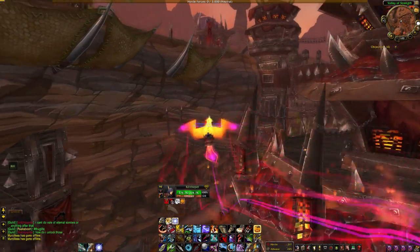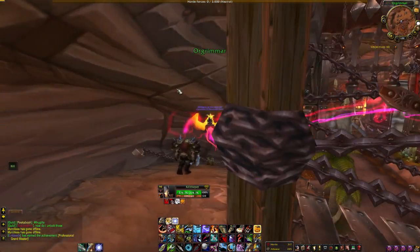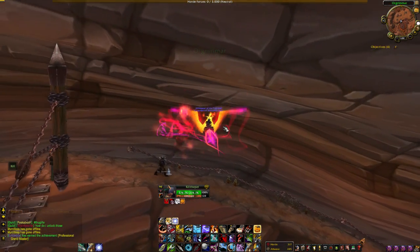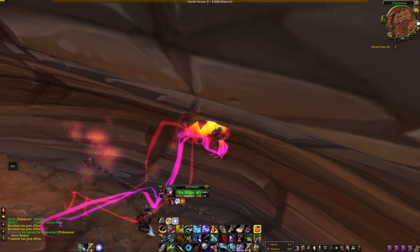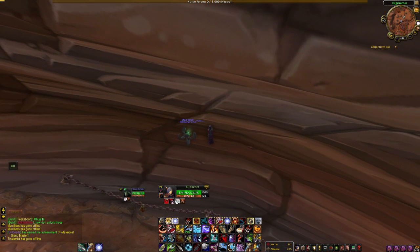We're gonna start this glitch right over here on this ramp. As you can see, there's a little area right here that you're able to stand on and get stuck in. So once you get in there just like this, go ahead and dismount and move up a little bit more just to make sure you're really in there.